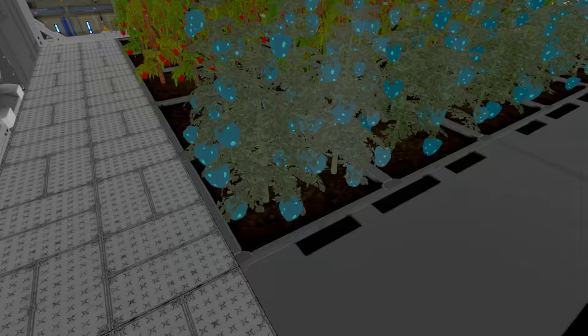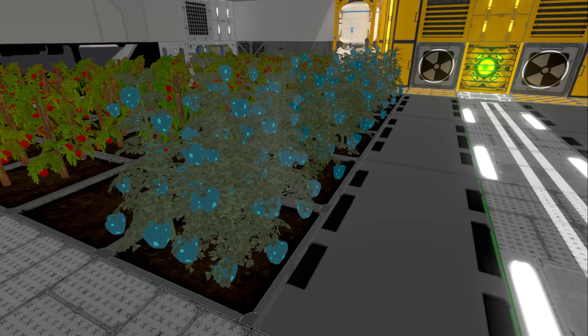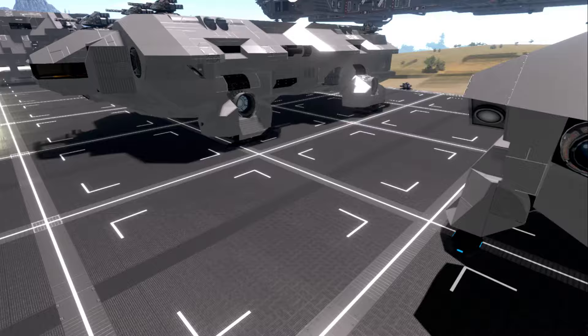An interesting fact: some of these older creations, when saved in-game, actually save the crops that were already grown in the grow plots. When I spawned this in, all those crops were already there. I'm half-tempted to copy that to a new ship — it could have crops already grown when you spawn it in, though I think that'd be a huge cheat. Anyway, let's move on to the new version.